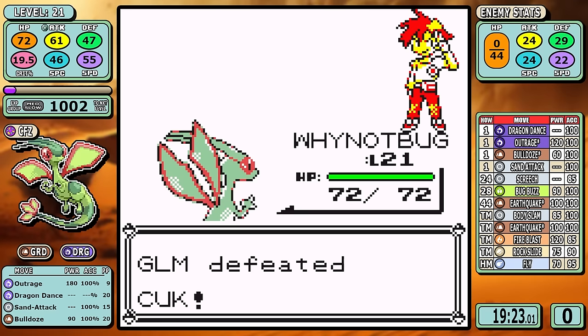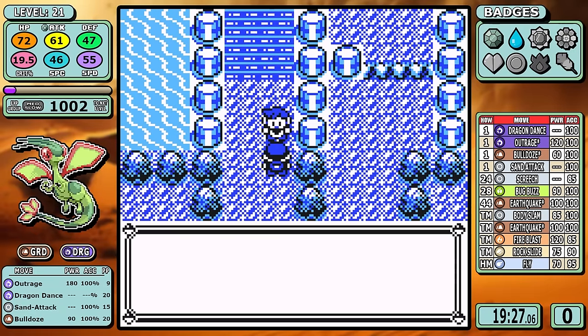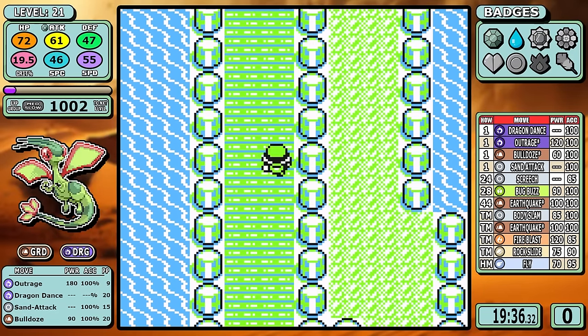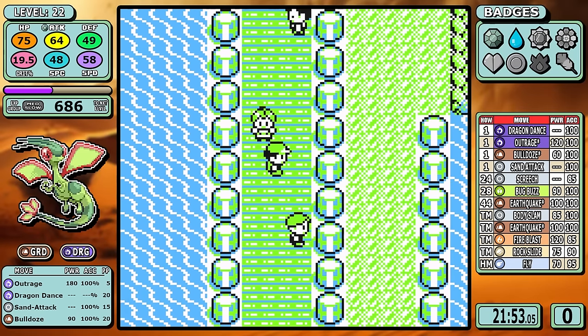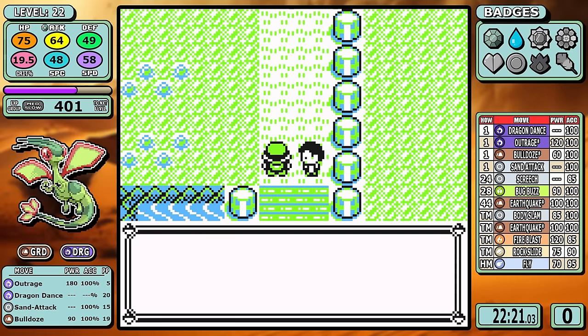Outrage as well as Thrash are pretty underrated in solo runs in general. While it might look like a nuke that only has 10 PP, in a fight like Rival 2, I took out four whole Pokemon with a single PP. On average you're going to be closing out battles with Outrage when an opponent has like three Pokemon left, so the true value of this move is more like 30 or even 40 PP in some cases.